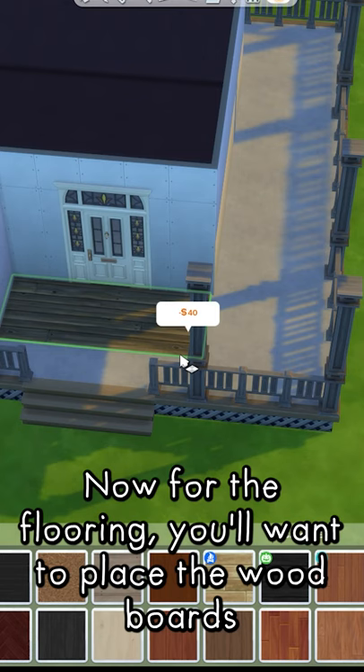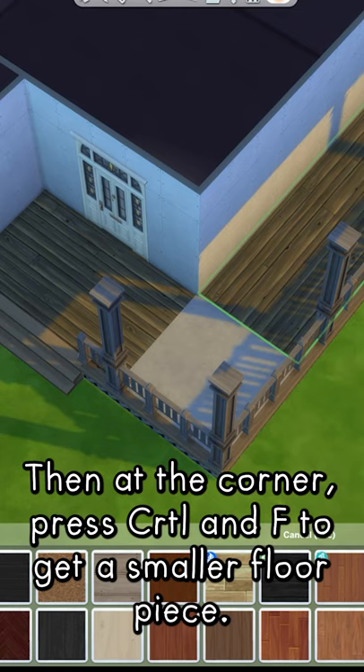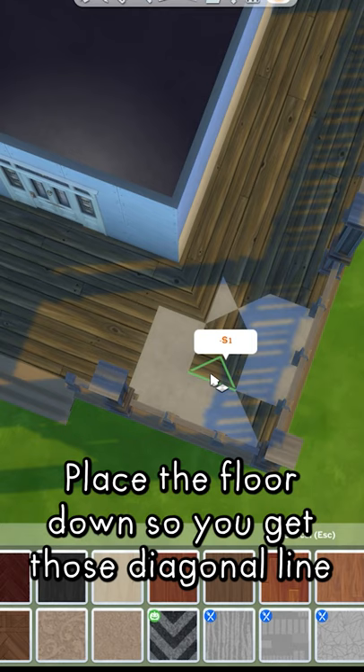Now for the flooring. You'll want to place the wood boards so it matches up with the direction of the porch. Then at the corner, press CTRL and F to get a smaller floor piece. Place the floor down so you get this diagonal line down the middle of the corner. This will make it look like your floor wraps around the porch.